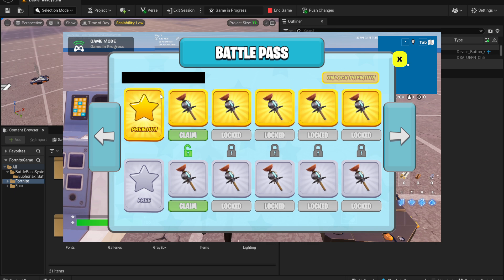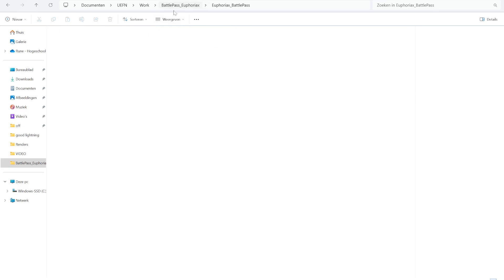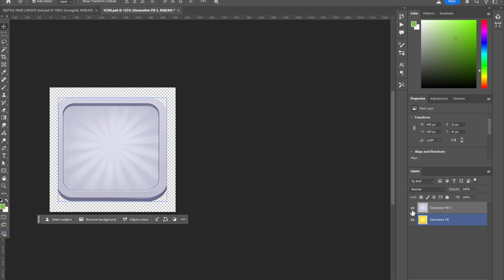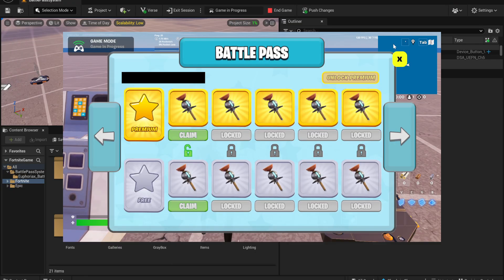The battle pass itself is accessible on our Patreon, so if you want to buy the system you can check it out — link is in the description. In that pack you will receive all the assets, and also this Photoshop file with all the images so you can export, change, and customize them to your preference. We also have an icon Photoshop file so you can place different icons or weapons on it.